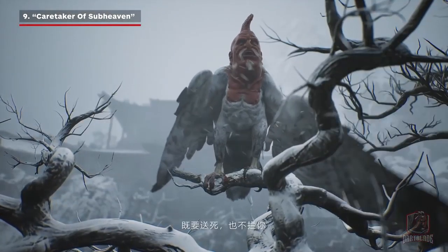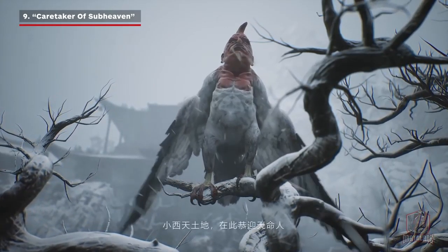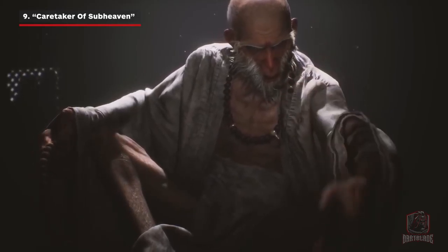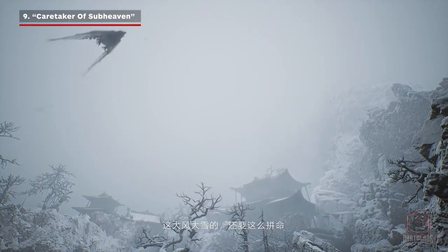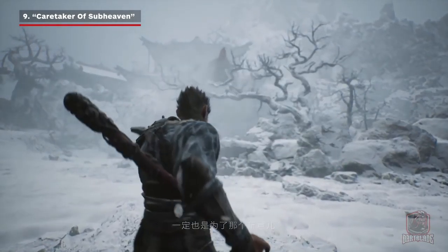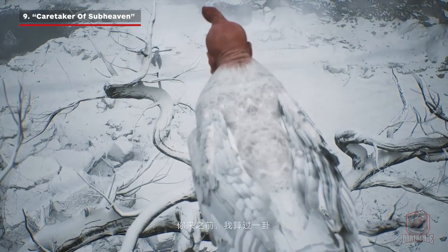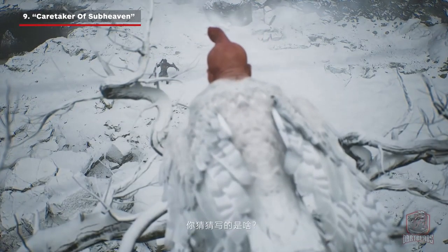In the trailer, the main character monkey meets a caretaker of sub-heaven, which can transform into a bird. He is different from the human-form caretaker seen in the first trailer, but according to the original Journey to the West, every town has their own caretaker, so it's not unusual for them to have different forms. The caretaker of sub-heaven features in a very important chapter in the novel, where Sun Wukong and his companions met the yellow-eyebrow demon who pretended to be a Buddha, which turned out to be a big problem.